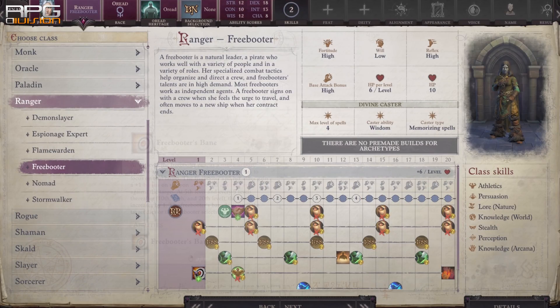1 level into Ranger Freebooter unlocks the Freebooter's Bane ability, which when applied to an enemy grants the ranger and allies +1 to attack and damage rolls.